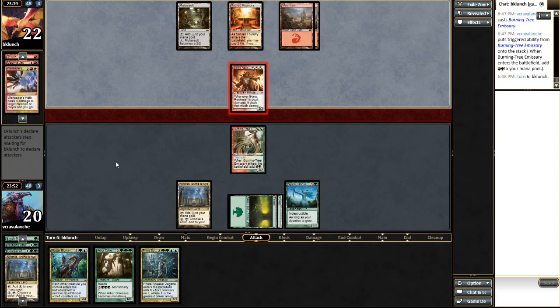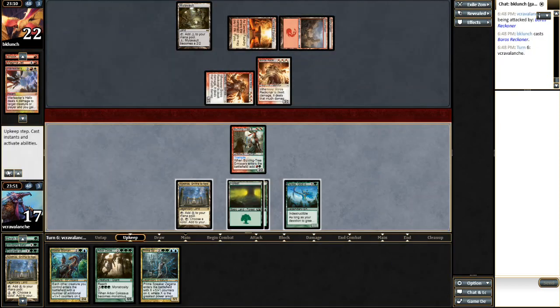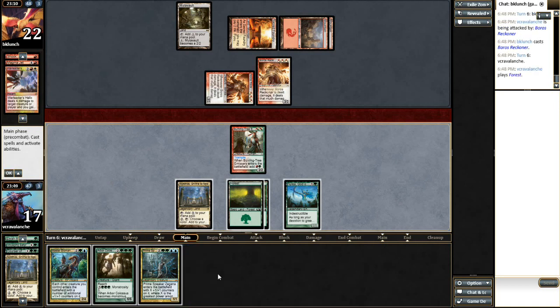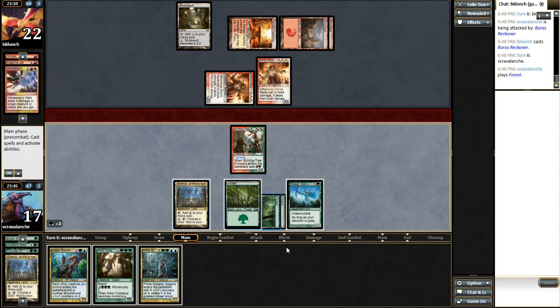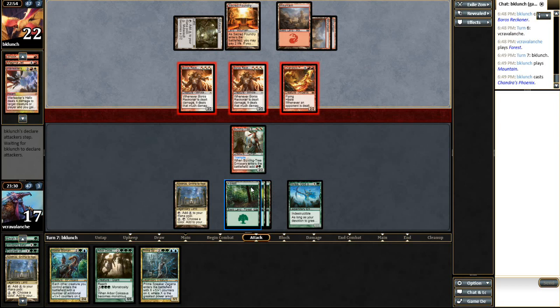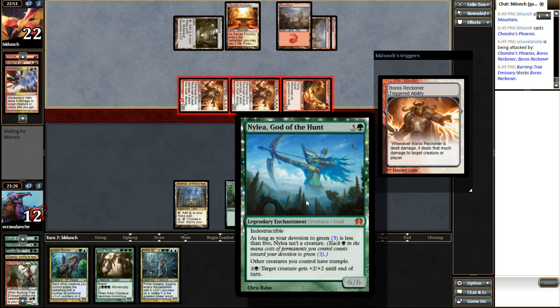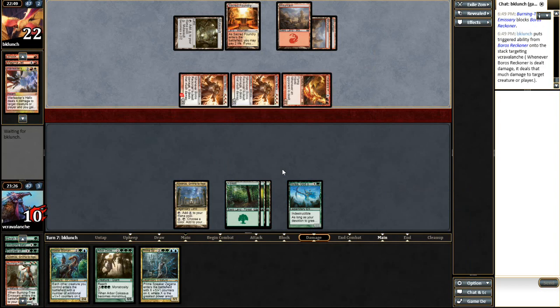I'd love to just draw a blue source here. Trample can get through. Double Boros Reckoner — this is going to hurt. We do get a land, but unfortunately it's the wrong type. So that only nets us up 1 mana, only tapping for itself, only making 4. And a Chandra's Phoenix. At this point I think we have to trade with a Reckoner rather than trying to get Nylea online, so we are going to block. How come that did not let me respond to the blocks? I did not pass priority there.